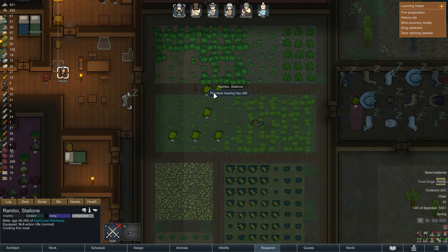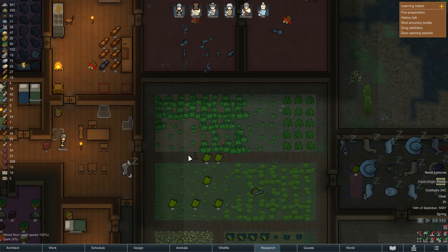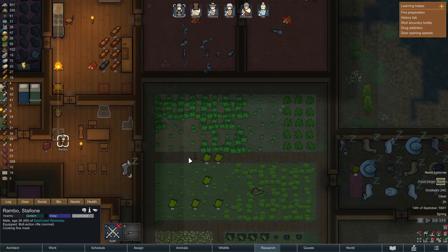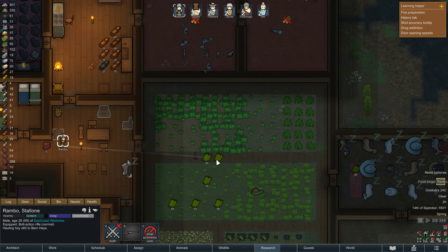An important thing to remember: when you first start a queue, do NOT press Left Shift for the very first task. If you press Left Shift and then click an item, he'll go cook first and then haul — but you don't want that. So clear it, and without holding Left Shift, right-click the first item. Make sure the line changes to go straight there.